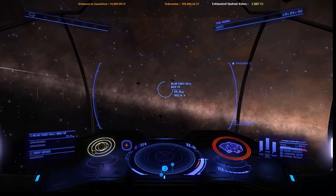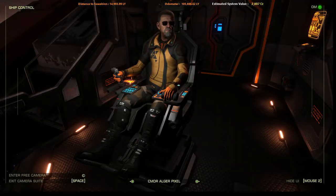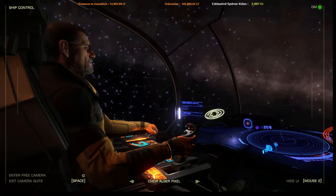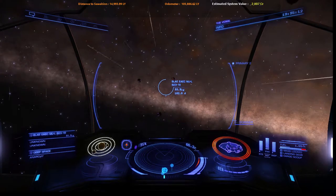Before we make this next jump, let me show you one other thing. This is the external camera that I can use for taking pictures or looking around outside the ship. This is me — I've been trying to customize my avatar to look as much like me as I can. Although it's not a perfect reflection of what I look like, it's not too bad. So anyway, let's go ahead and move on to the next system. Maybe we'll have some better luck when we get there.